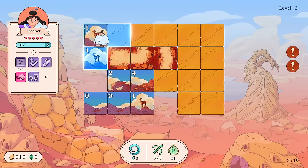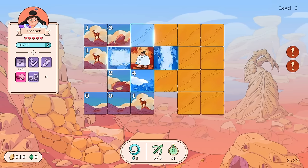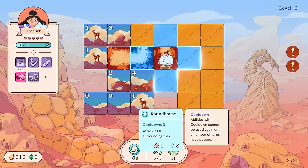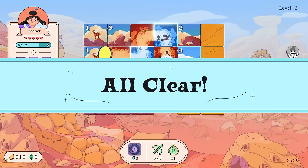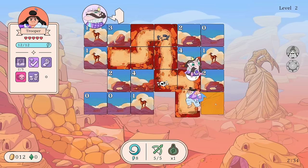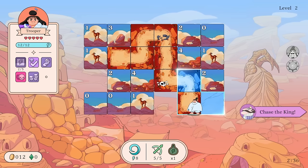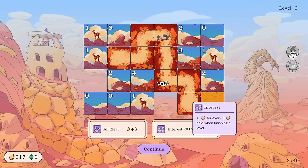We know these tiles are safe and that one is not safe. Roundhouse is back up — let's go ahead and throw it out here. We got both enemies! Lovely. Good pacing — I like it. All clear, and we got the Interest, so we're up to 17. For every 8 held, as long as we don't spend anything, we'll get even more.